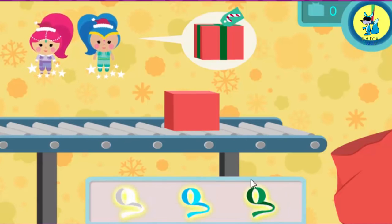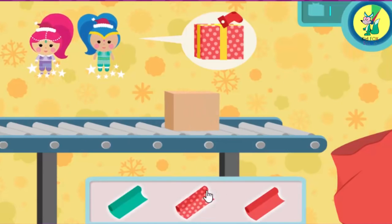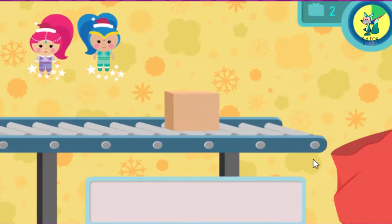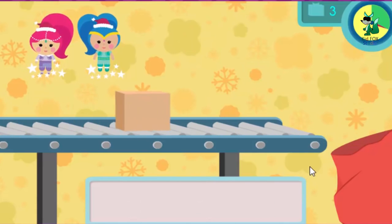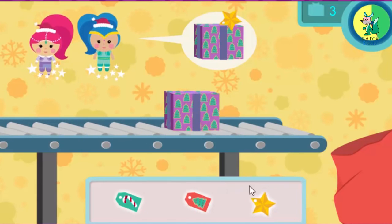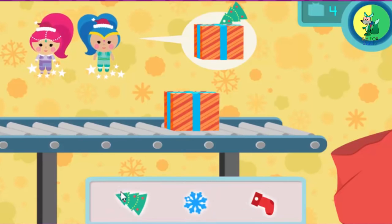Perfect! Next, click the ribbon. Awesome — now click the tag that matches the present. You're doing a magical job helping those genies! Wow, you sure can wrap — that's a wrap! Keep wrapping, we've got it! That's some genie-rific wrapping — that's a match! Ready for the holidays!